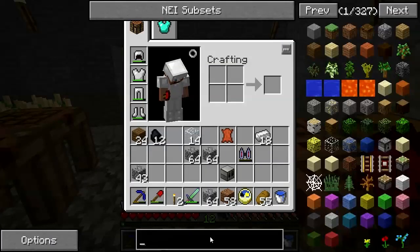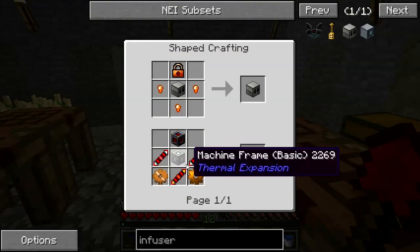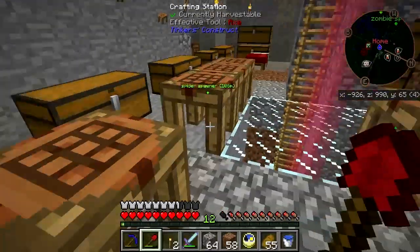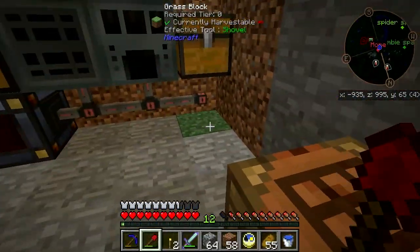Now in order to power it, I need the energetic infuser. I need a machine frame and a leadstone energy cell. Actually, I need this thing right there. That's right — I already went ahead and made it. I forgot, imagine that.